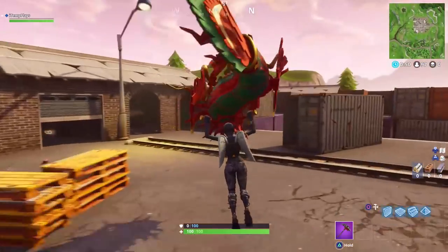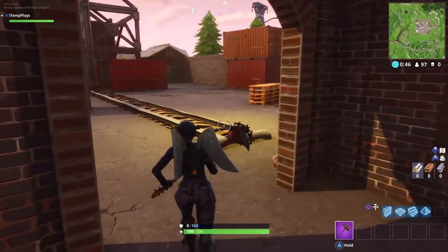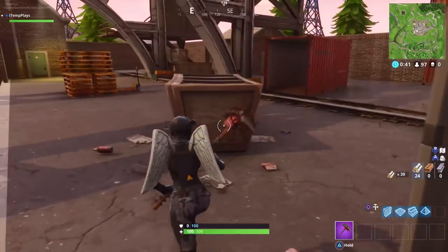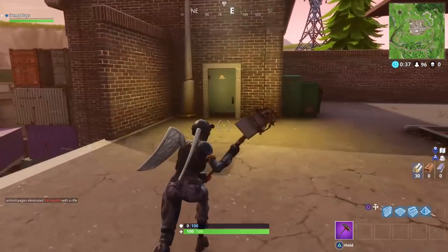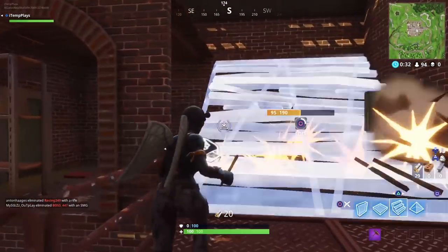Alright, the vending machines are here. This is one of the locations I know. I swear it should have been here. Someone's landed either side of it so I need a gun soon. Are these not guaranteed locations? I thought they were - I'm very confused about this.